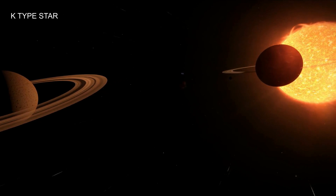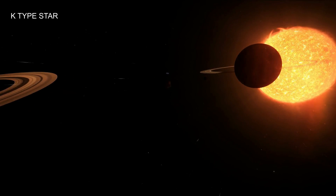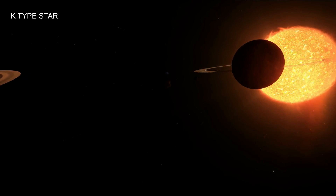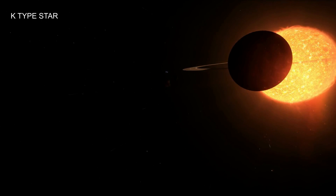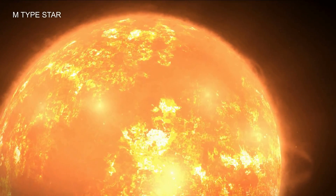As the core contracts and gets smaller, the outer layers of the star actually expand, so the star grows larger. That's where you go into what's called the giant branch, where the star blows up and becomes very big — either orange or red depending on the star type. All star types will go into these giant branches at the end of their lifetime.